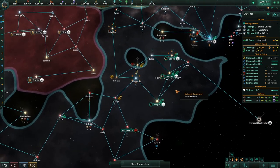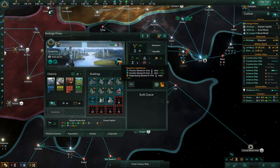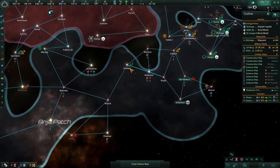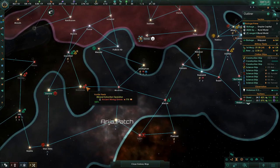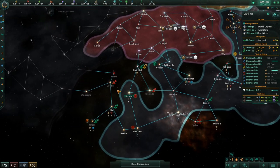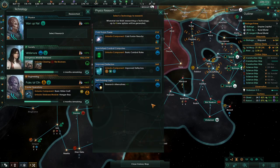I have three other science ships right here — one there, one there, and one there — and they're all assisting research on my three main planets. You can see it right there: this little icon tells you they're all getting a bonus to research. The big thing is to get these alien fleets dealt with. Once these aliens are done, we can really go and expand in this direction.